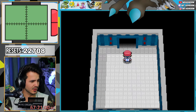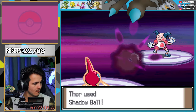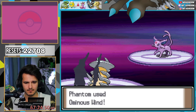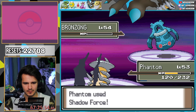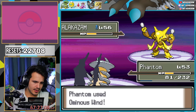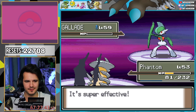Next up is Lucian — he has a lot of psychic types, but we have three ghost types, so I think we're okay. One Reflect though. Nice, nice! Ominous Wind, let's go! Phantom took the Bronzong down.